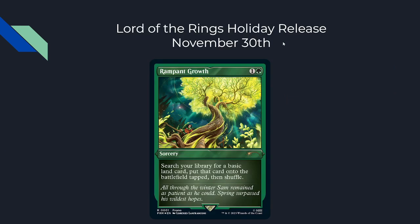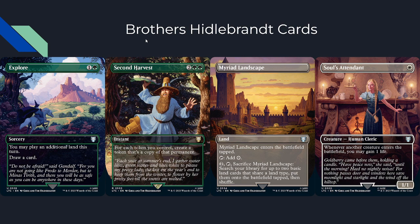Moving on to Lord of the Rings: the holiday release comes November 30th. We get a new WPN promo with Rampant Growth featuring Sam on the card — search your library for a basic land, put it on the battlefield tapped, then shuffle. All local game stores should be getting plenty of these, so keep an eye out. We also get the Brothers Hildebrandt cards — Commander Lord of the Rings cards that are reprints using art from Greg and Tim Hildebrandt. We get Explore, Second Harvest, Myriad Landscape, and Soul's Attendant.